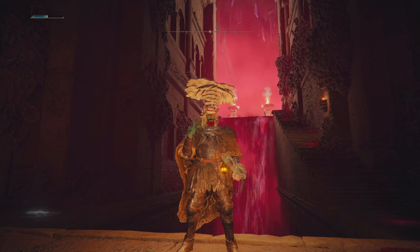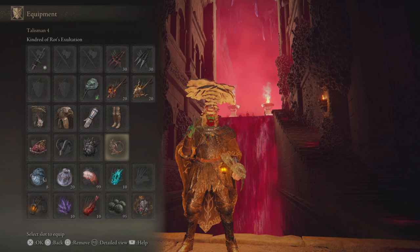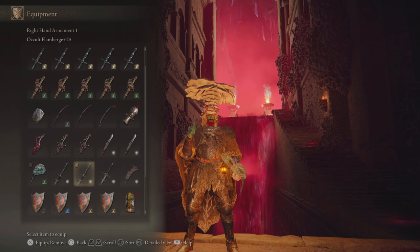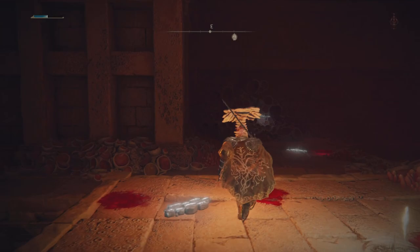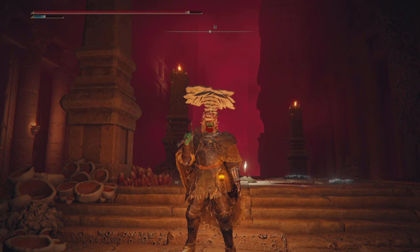Once the poison's been procced, we're getting an AR boost from both the Mushroom Crown as well as the Kindred Rot's Exaltation Talisman. That's going to be really nice because we change over from the regular Flamberge to a Flamberge with Bloody Slash, and we'll also switch over to the Reduvia in our offhand. Now we've transformed into a full-fledged arcane build with 93 bloodloss buildup on our offhand and 107 on our main hand — very high bloodloss potential. We're also running Bloody Slash, which does massive damage, especially when boosted by the poison proc AR.